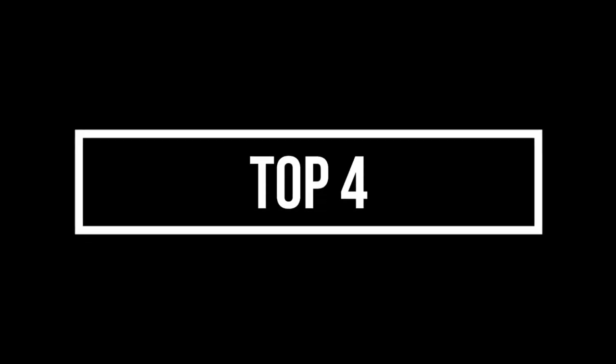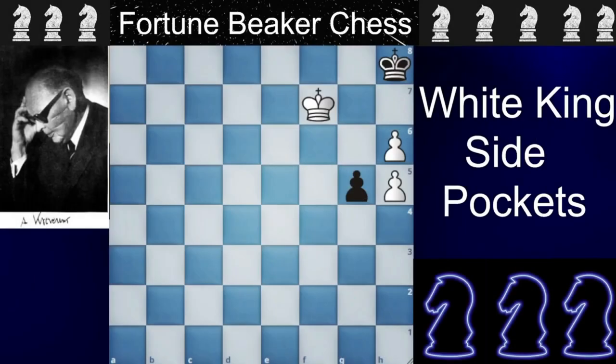Now let's jump to number 4. This puzzle is one of my favorites, made by A. Kramer, and it is known as 'White King Side Pockets.' Here white is actually playing for the draw, so you guys can also give it a shot — it's white to move.